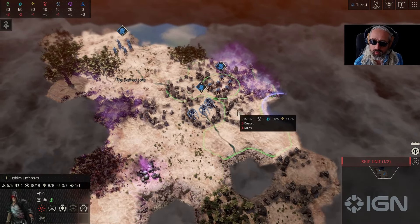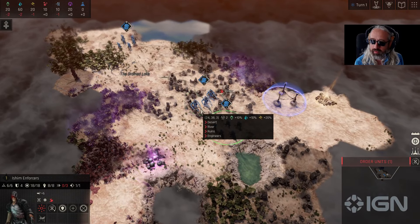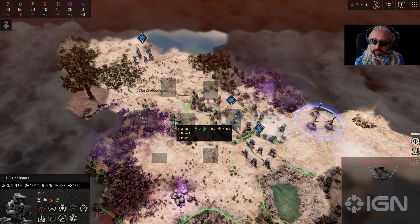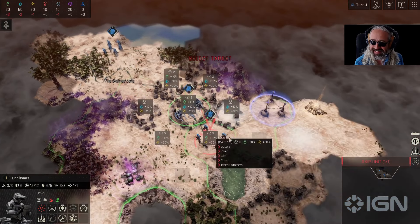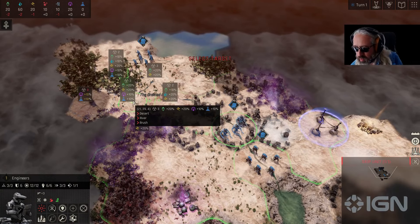I'm going to stop on this river and see what else is around. And then the big decision — where do we place our first and only city, since we're playing the Emulated Mind? That's a hard one.